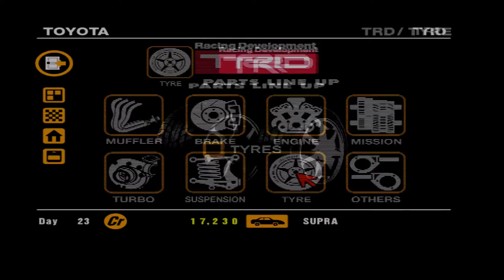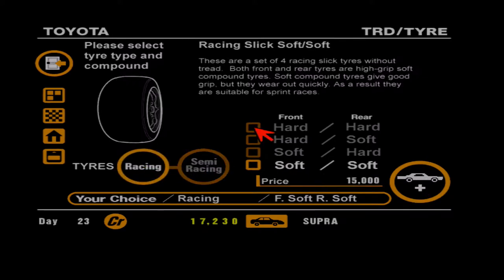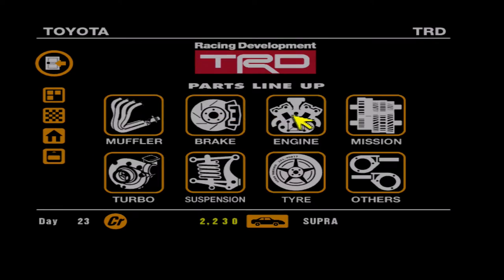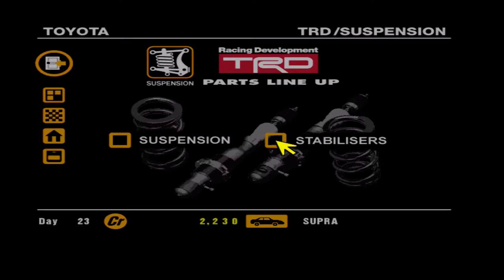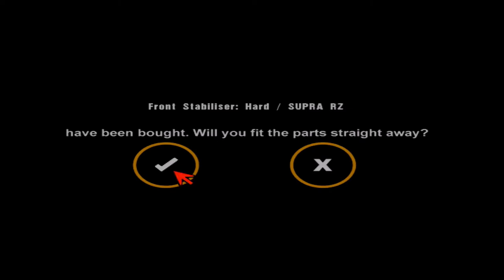First off we need brakes and tires before anything else - super soft, 7,000. Actually no, we need racing tires - 15,000, that'll wipe us out. We're gonna have to bite the bullet on this one to stop the back end flying around. What's the suspension going to cost? 20,000 - holy moly! Stabilizer, 700 for the front and 700 for the rear as well - let's get them, it'll stiffen up the car a little bit.